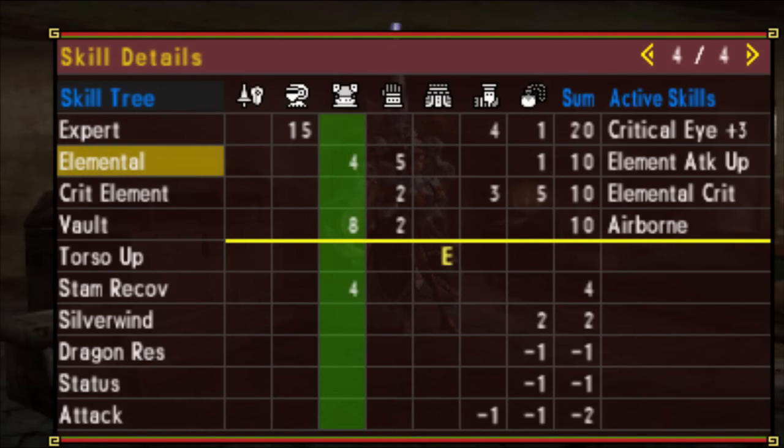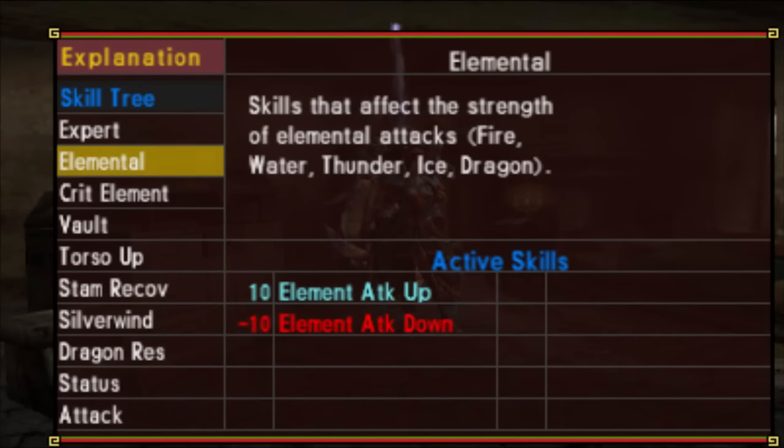We've got 10 points to elemental, giving us Element Attack Up. This skill increases your weapon's elemental attribute values by 10%. Elements include fire, water, thunder, ice, and dragon.